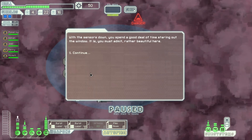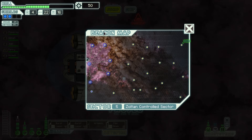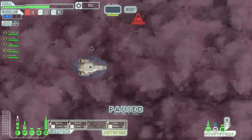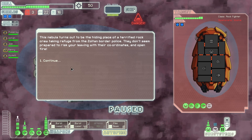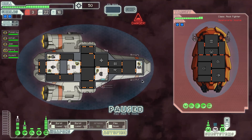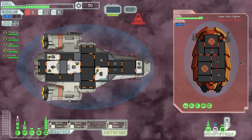Not much out here though, we do need to repair our ship soon. Looks like we've got a fight on our hands. The pike beam will inflict most damage if I go this way. Burst laser, we wanna get that on the shield to take it out, and we want the weapons taken out.